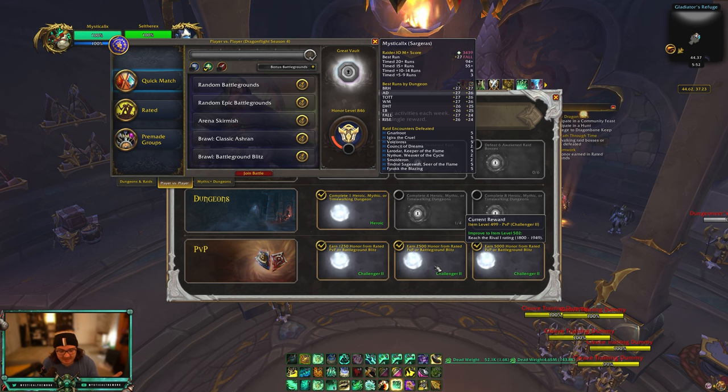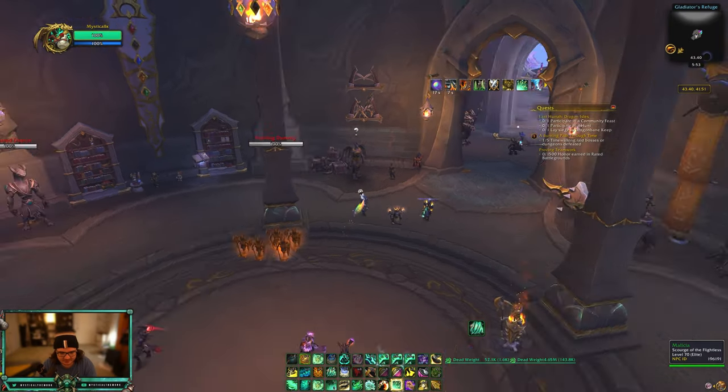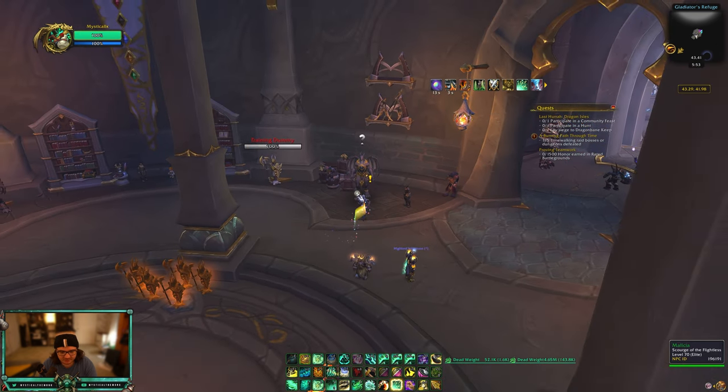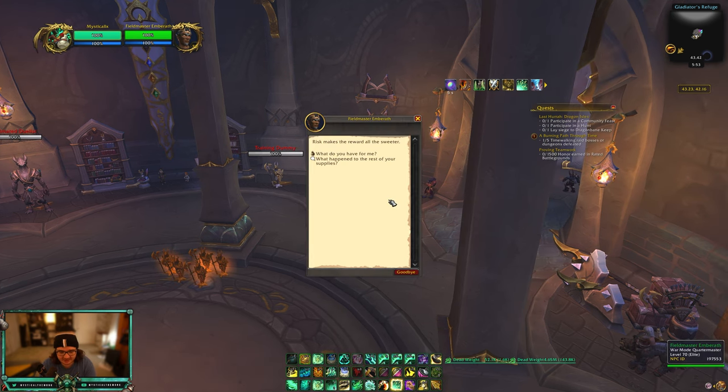Getting a full honor set shouldn't take too long — maybe an hour or two. Once you have full honor gear, come over to this NPC in the PvP hub. This is Valdrak in Valdrakhen. Get all the weekly quests from this NPC. One of them is the world PvP weekly quest — you're going to want to complete that as soon as possible. It gives you eight trophies, some bloody tokens, and some conquest.